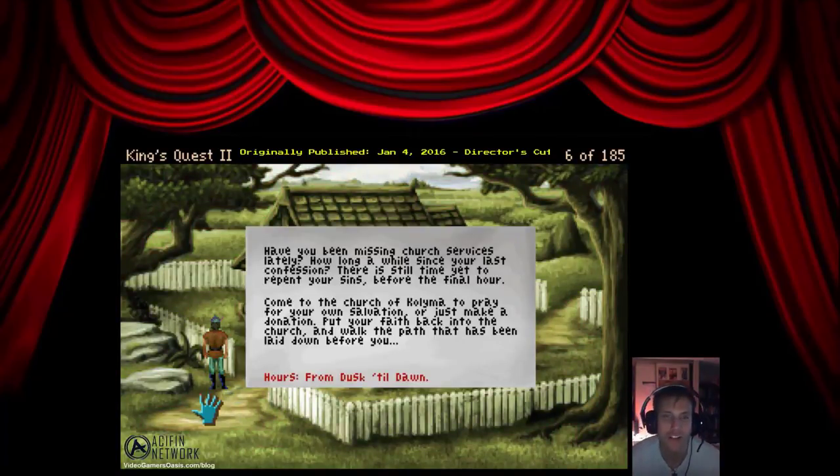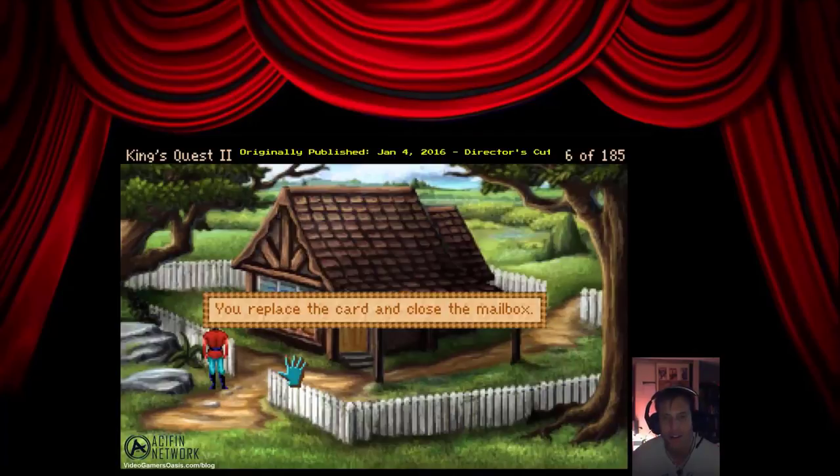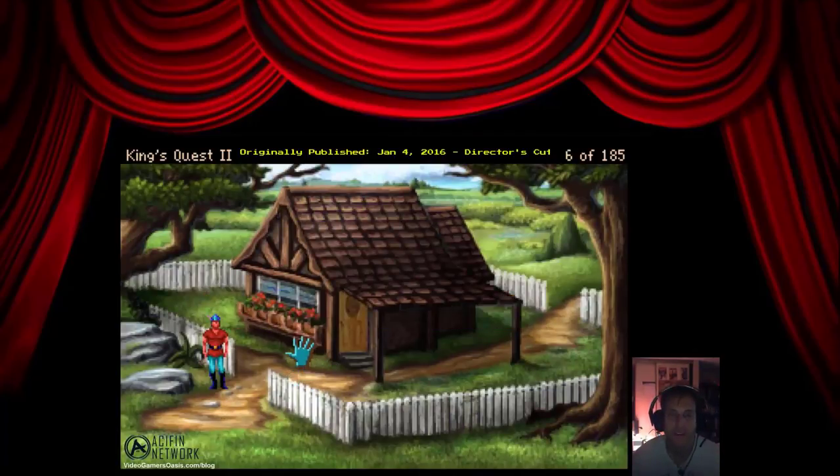The card reads: 'Have you been missing church services lately? How long has it been since your last confession? There is still time yet to repent your sins before the final hour. Come to the Church of Kalima to pray for your own salvation, or just make a donation. Put your faith back into the church and walk the path that has been laid down before you. Hours from dusk till dawn.' You replace the card and close the mailbox.